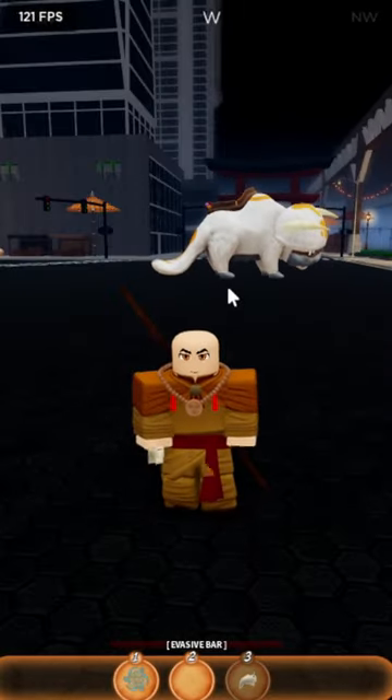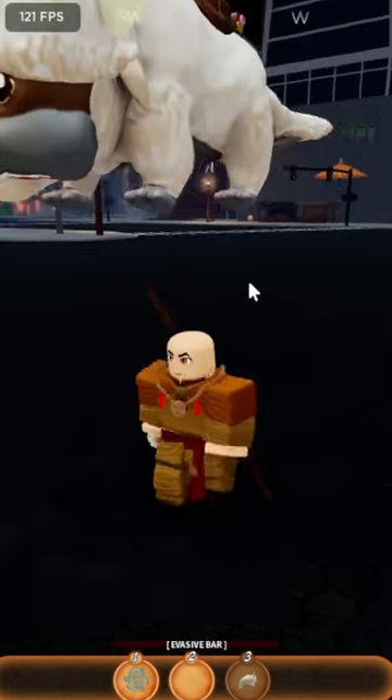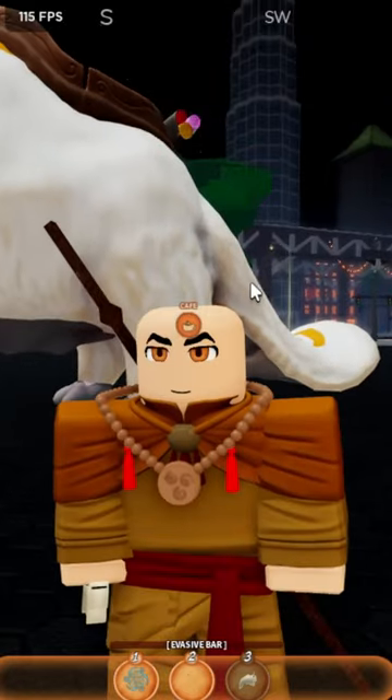Here is Appa. If you blow on the flying bison whistle, as y'all can see, he can actually fly to you, which is very nice indeed.